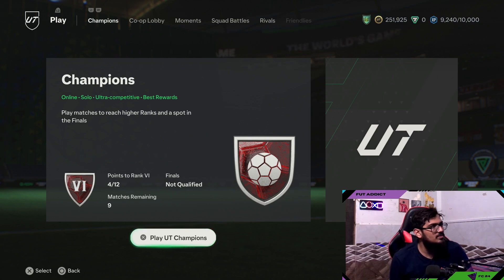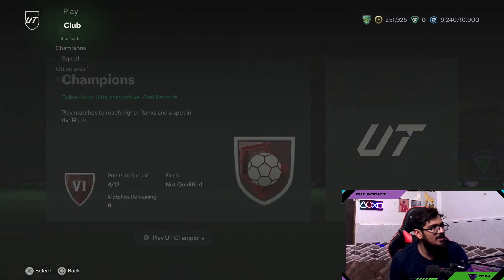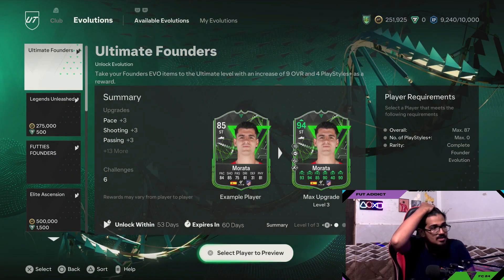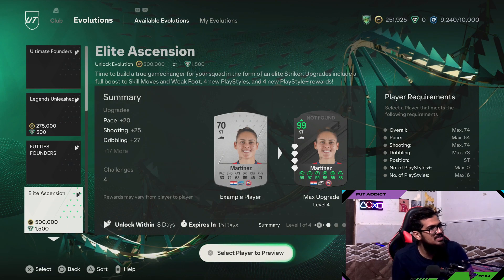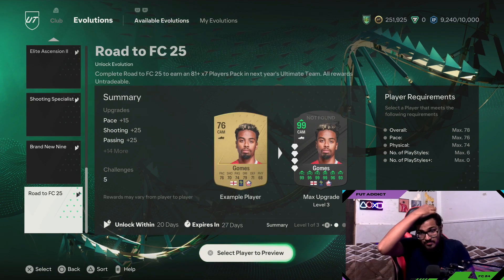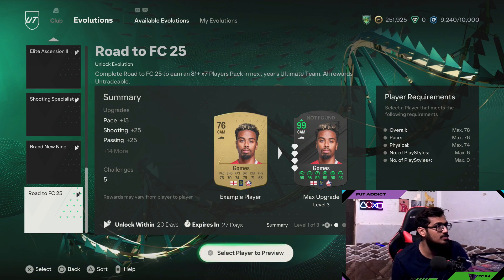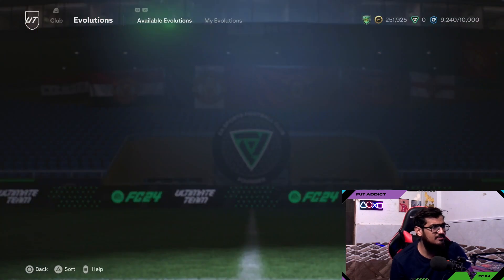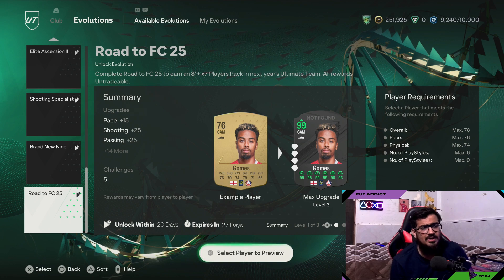Hello and welcome back to another video. Today we're going to be talking about this new evolution which is called Road to FC25. This will give you basically an 81 by 7 for your FC25, which you can redeem on 10 October.